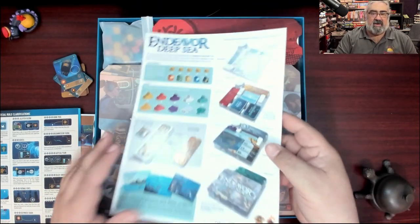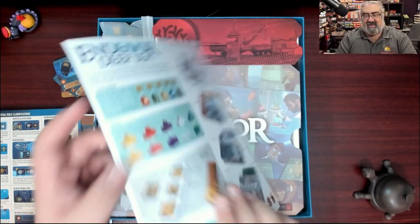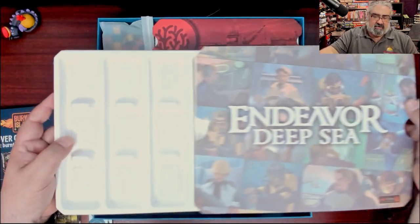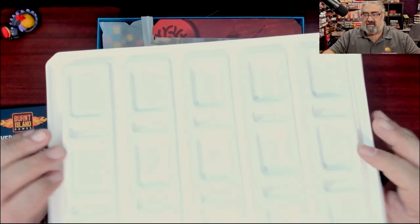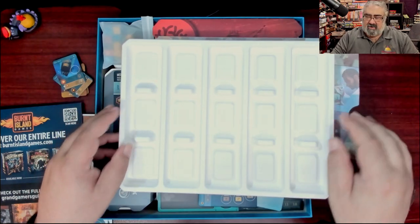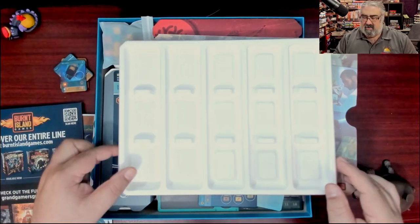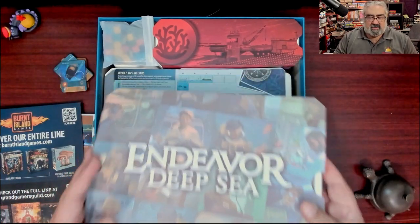We have talked about this on the Tabletop Bellhop Gaming Podcast many times — thank you for showing me how to use the game trays and what goes where. Check out the other games from our sponsor, Grand Gamers Guild and Burnt Island Games, an awesome company. Here is the tray, and I wish you could touch this, I wish you could feel it. Honestly it feels like plastic, but it's like fuzzy, with a cardboard feel on one side. And they've got the thing where if you push down on the cards they pop up, which makes them easy to pick up. It's got this little holder thing to protect it.